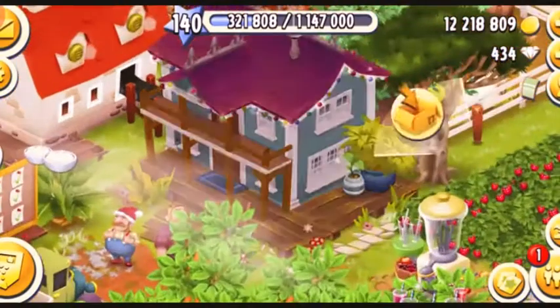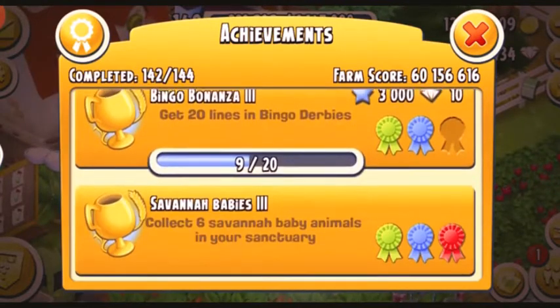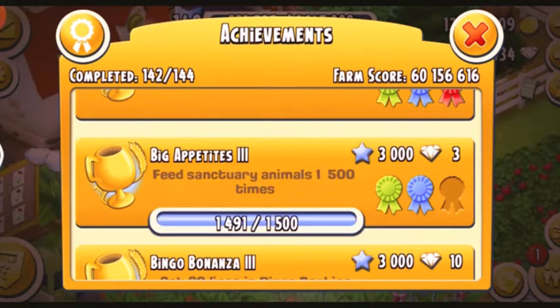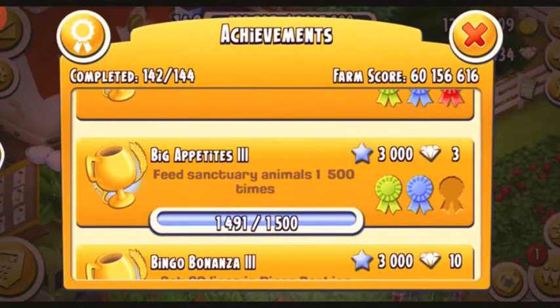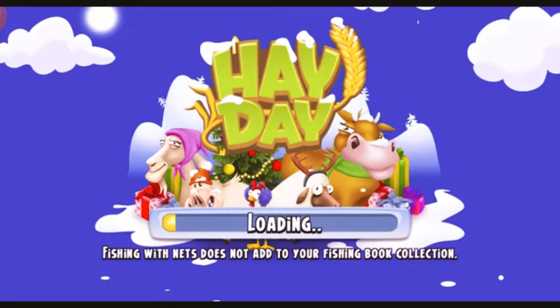I'm going to have a look at my house. You guys can see I've only got two more achievements to complete. I got to feed sanctuary animals 1,500 times and I've done 1,491, so only nine more to go. And I'm going to get three diamonds and 3,000 XP. This is so exciting, so let's get to my town and have a look what's going on.